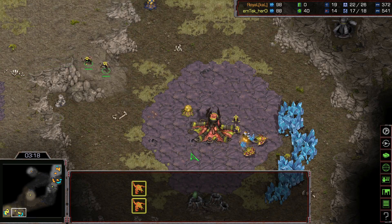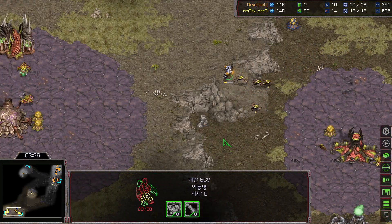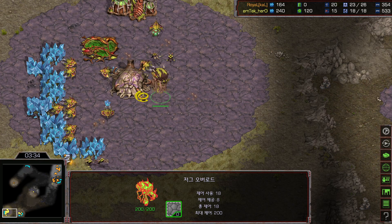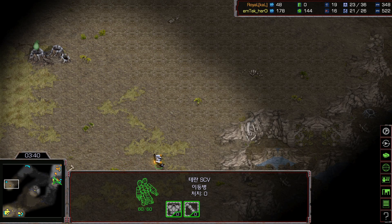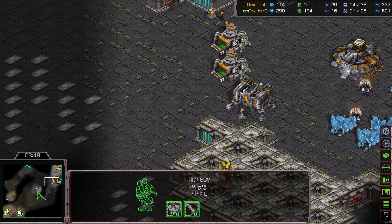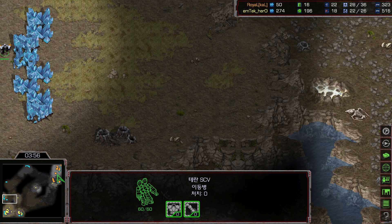Two Zerglings going to drone mining at the natural — try to save this scouting SCV, but that scouting SCV has only 2580 HP remaining. Royal needs to keep that scouting SCV alive a long time to see what kind of units are coming out from those eggs. He gets to see the 3rd overlord is just not coming up. Royal has also rotated the 2nd scouting SCV all the way to the 9 o'clock side — surprisingly fast.